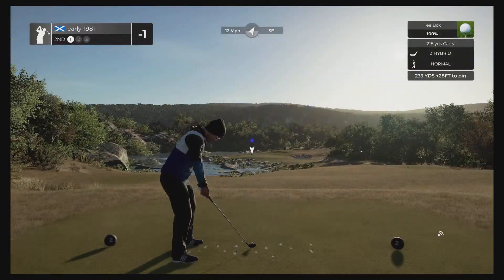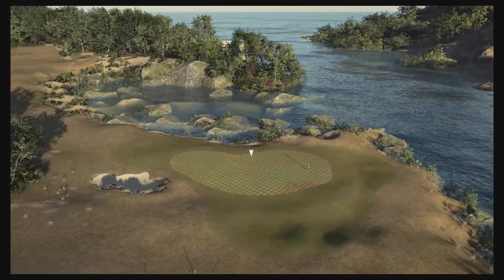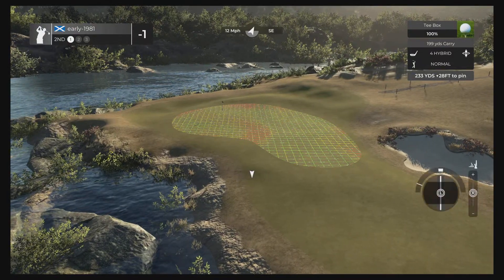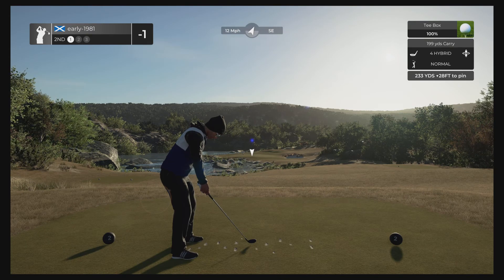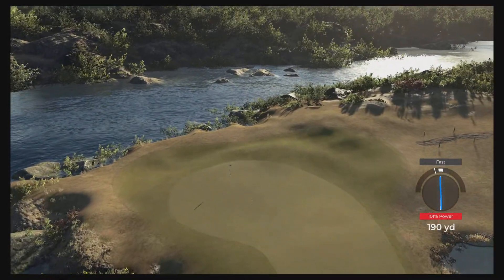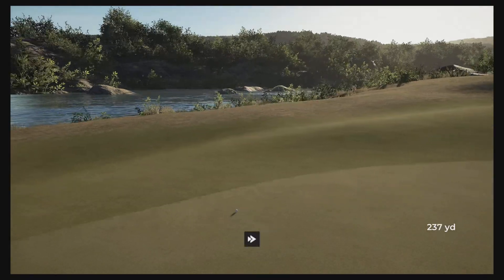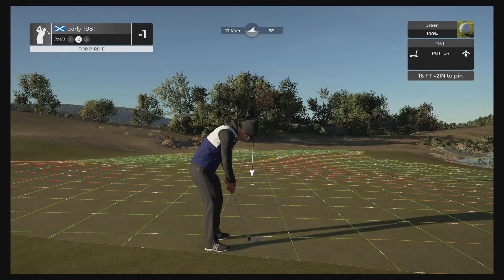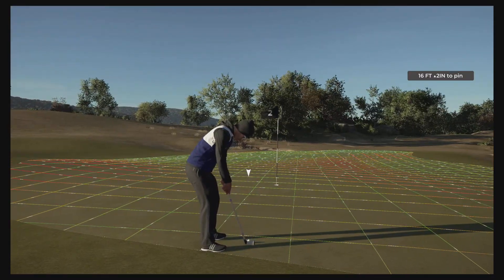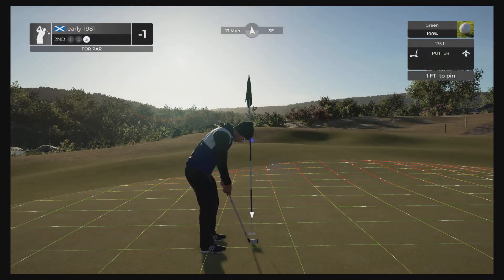Hole number two, it's a par three. Wow, look at these river views — absolutely stunning. The rock work has been superbly done. 233 yards down, 28 feet, with a 12 mile per hour wind behind us. We may have to shape this hybrid just a tiny little bit and try to find the right hand side of the green. It's another slight fast but fortunately we find the right hand side. These greens are very firm — like hitting concrete. It's a tricky uphill putt from 16 feet, lots of swing — we just miss on the right edge. Good attempt though.